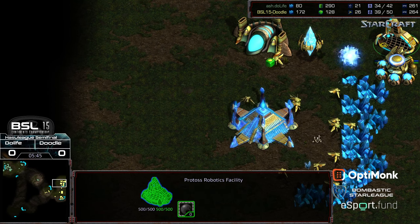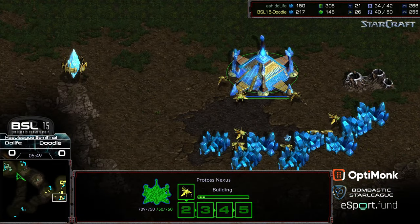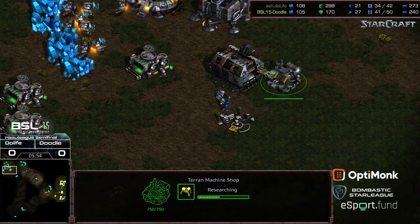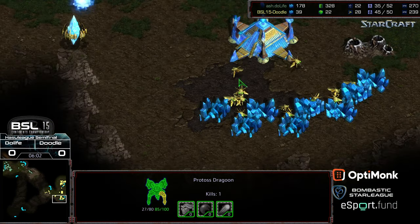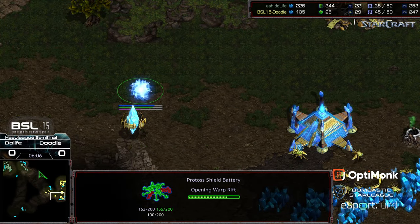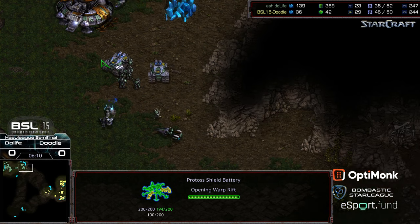Observatory coming online. Two gateways online behind that nexus. Sizable probe lead for Doodle. Second factory and mines being upgraded. The Dragoons starting to stage a little bit forward, maybe to go for a quick third command center. Doodle also sealing in — interesting — going for a shield battery on the front upon seeing all those marines. Doesn't want to have to deal with them.